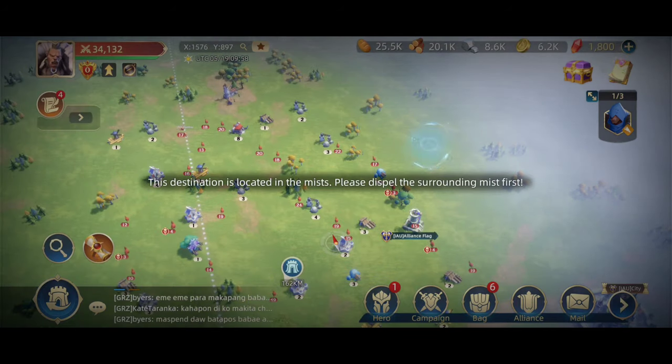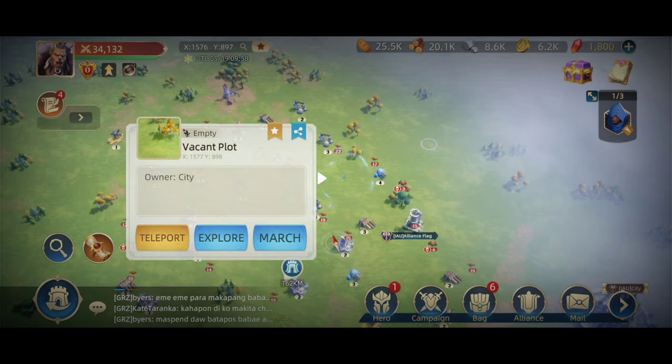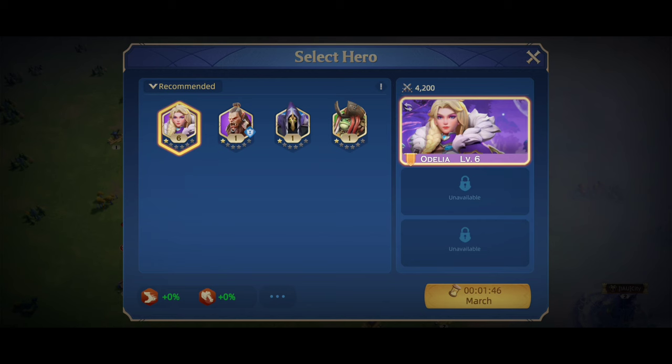To illuminate towers, we can also use the explore option with the hero. What you'll require is to explore the hero outside the fog and create a path similar to this.